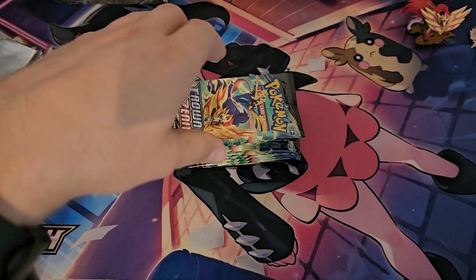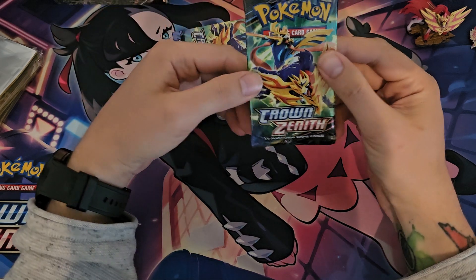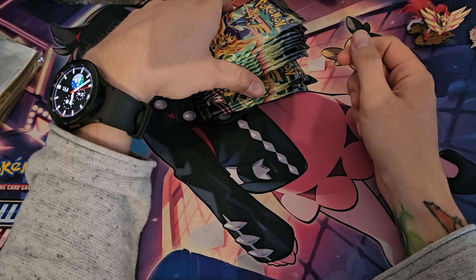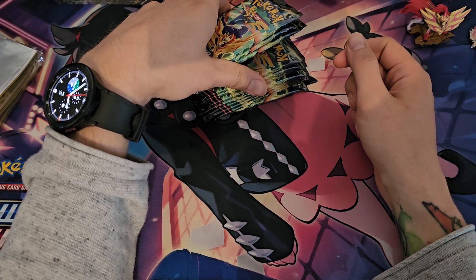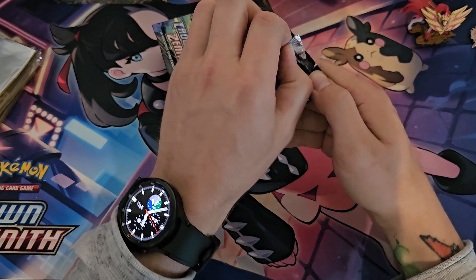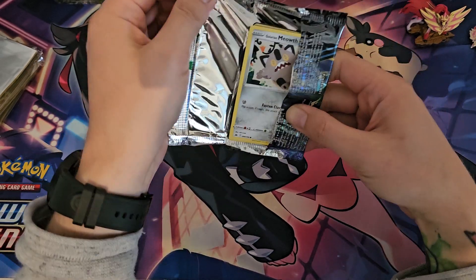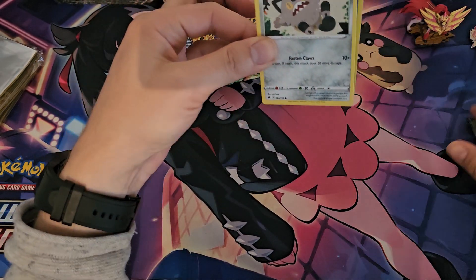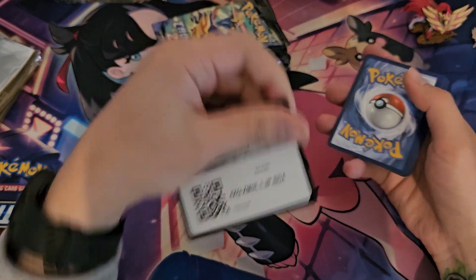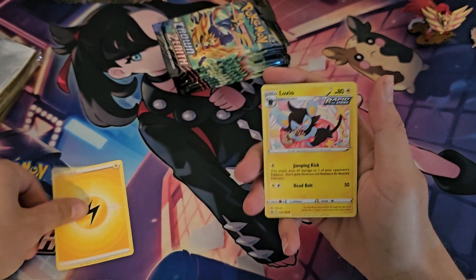That's the thing why we are here, right? Let's see — 11 packs, should be at least one, two, three, four, five, six, seven, eight, nine, ten, eleven. Yep! Let's see if we can get the W over the Zacian box, where we managed to pull two Zacians. We want to see two Summer Centurions inside of this.